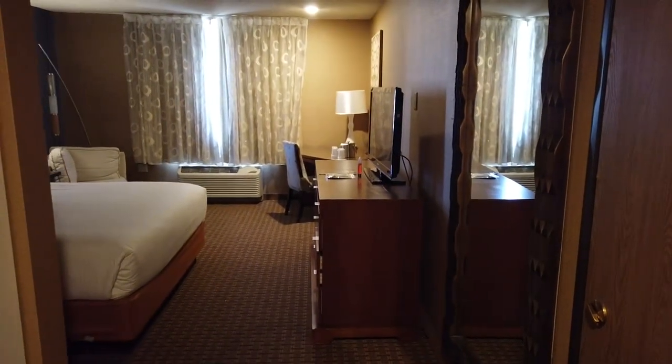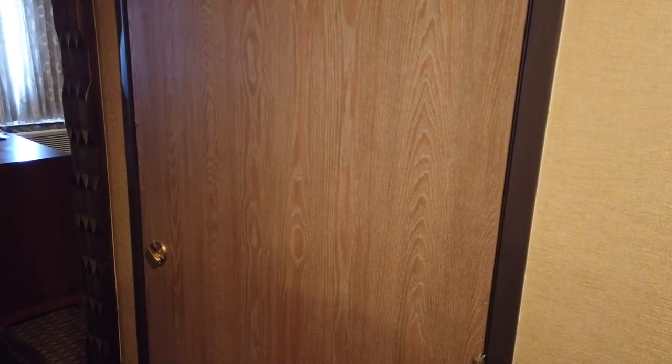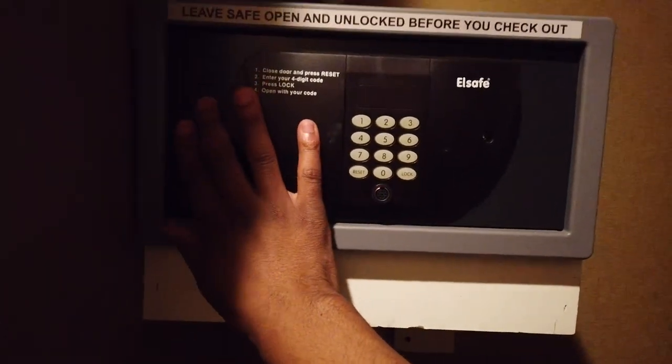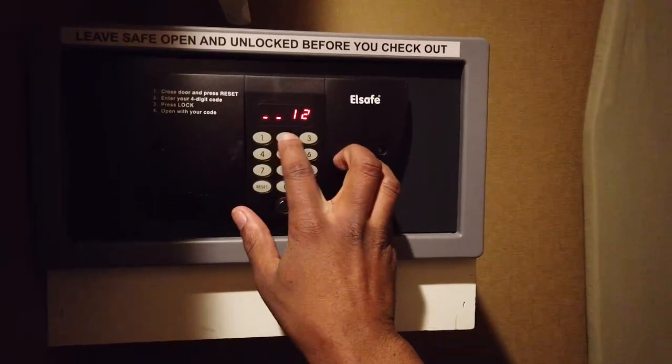Coming back to the main room, we do have an adjoining door over here. We're not really going to get into that today, as I'm sure our neighbor isn't terribly interested in a visit from the Ace of Vegas. Immediately to our left, we do have a closet that has our in-room safe. I think that's just deep enough for a 15-inch laptop. And then we can just do our normal way to lock this up.